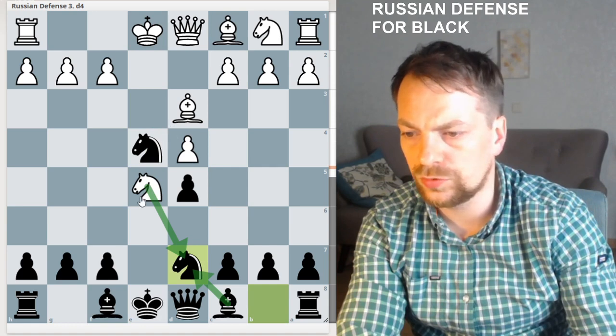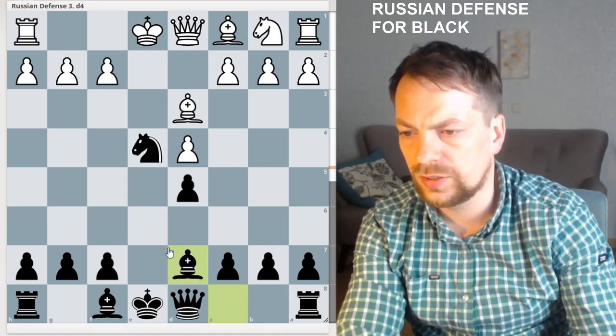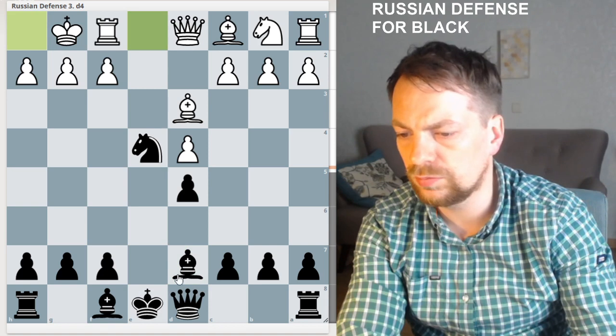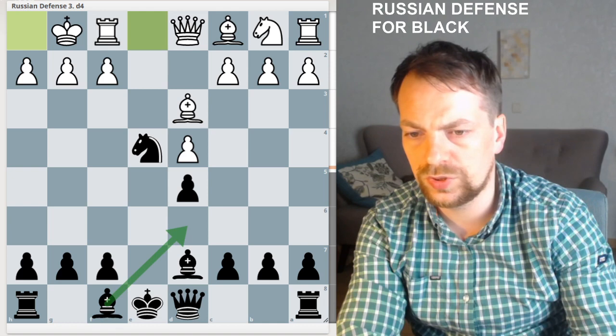The best move here for White is to take, takes, and castles. This is a very calm position and Black has solved all the problems after Bishop to D6.